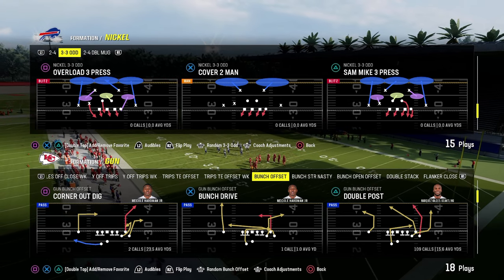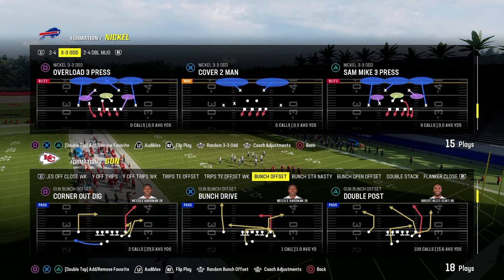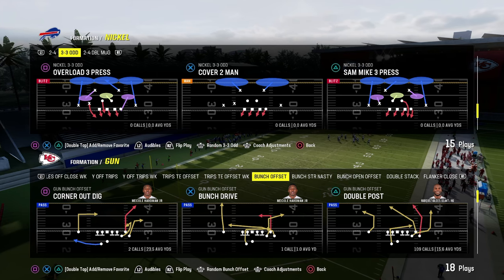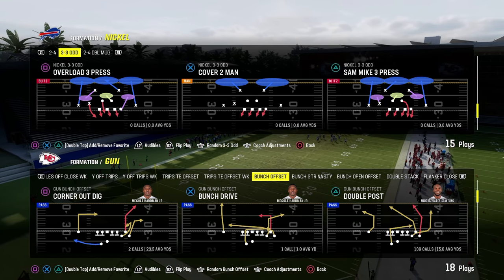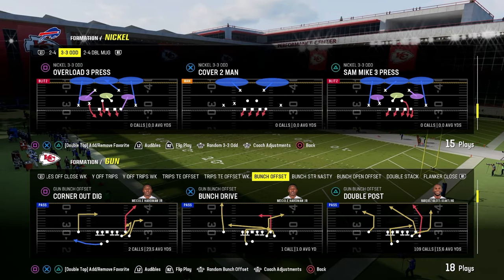In this video, I'm going to be going over one of the new better defenses in Madden 24. This could very well be the best end-of-year defense in Madden 24, and that is the Nickel 335-Odd. I just dropped a brand-new Nickel 335-Odd defensive e-book.